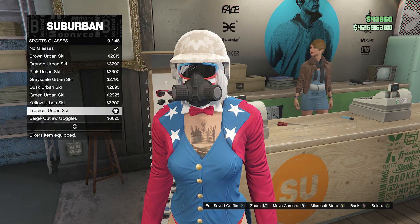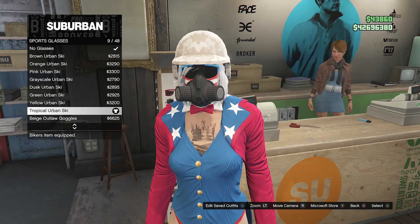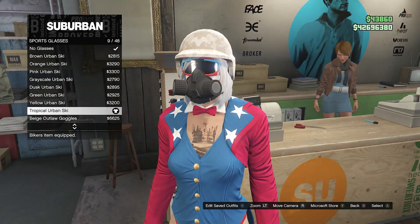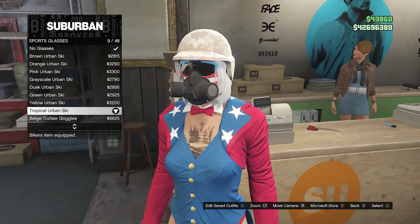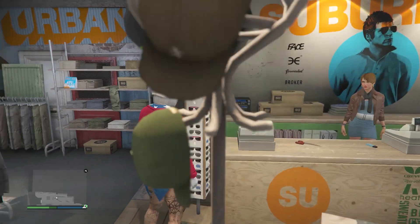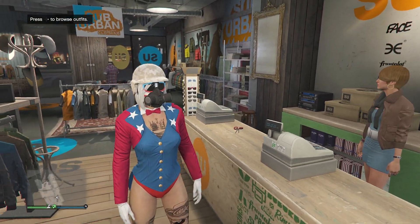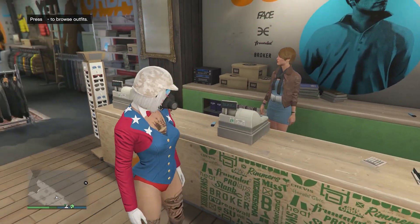Once you're at the glasses, click on Sports Glasses at the top. Equip the Tropical Urban Ski on slot 9 — this gives you a red, white, and blue look just for July 4th. Either style looks really good, but after you equip the Tropical Urban Ski, back out of the glasses.